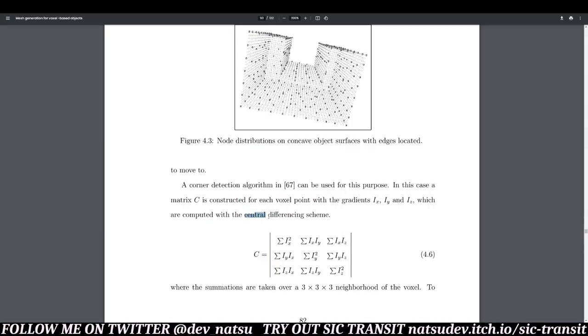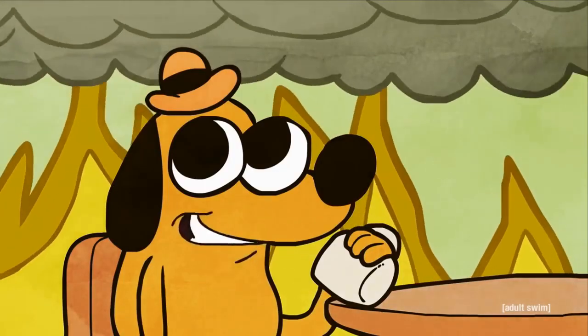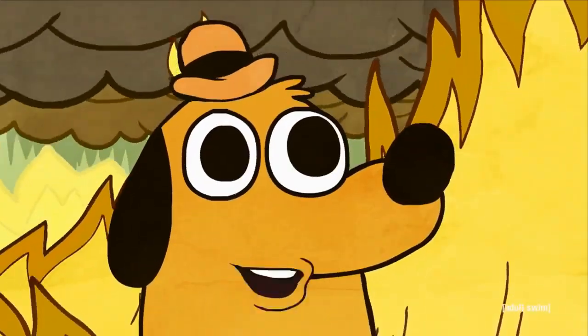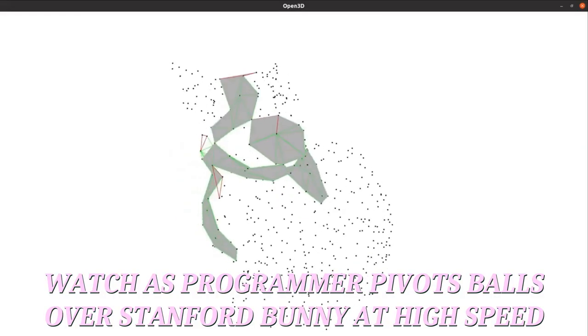I was bearing with it until I got to central differencing scheme. I honestly don't know what that is. I was going to have to implement an octree and a bunch of other stuff, and suddenly I'm doing how many per-element operations? I liked this paper, but I decided to keep looking for something else. So back to Google Scholar.